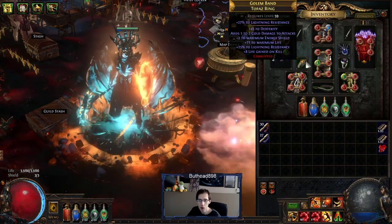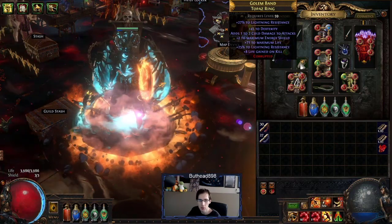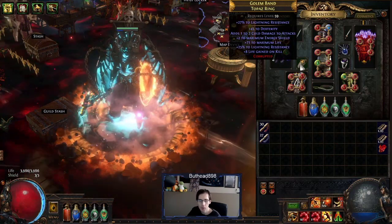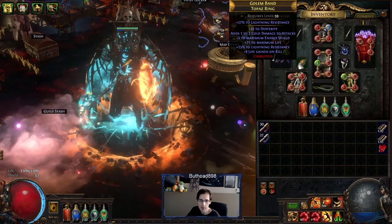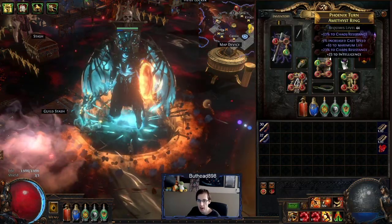The rings — this is the dexterity ring I have for the build. This ring I just needed dexterity, so all I did was search for my last resistance fix: life and dex. That's all I did and I just bought this for five chaos. Still your life chaos ring.